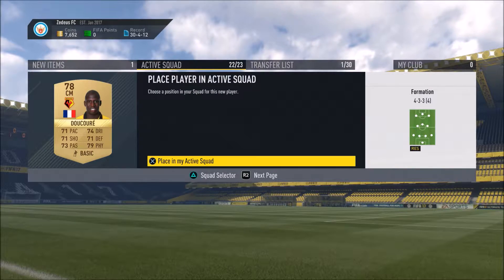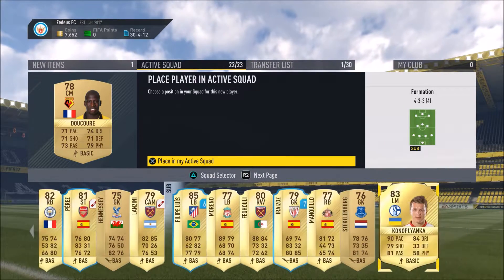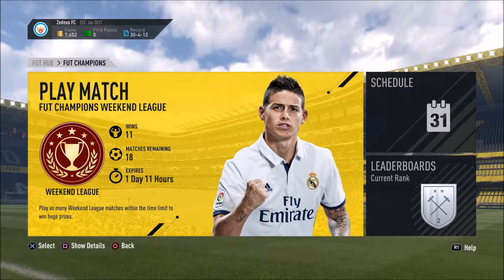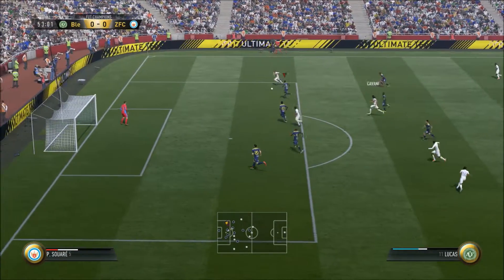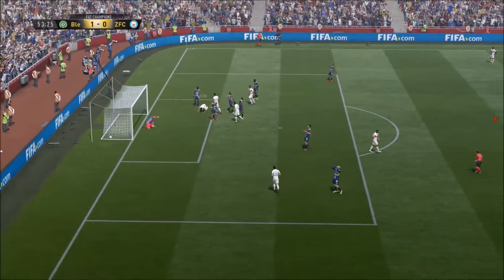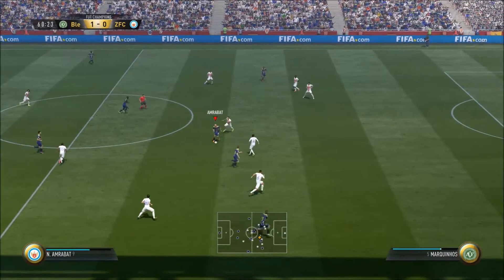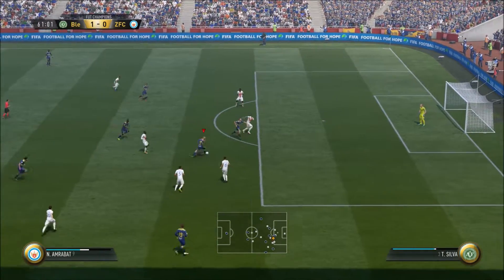We buy a new midfielder from Watford — look at the stats on him, no stat below a 71. You want your center mids to be good all-around players, and he is the definition of that. We're at 11 wins with 18 games to go — 11 wins and 11 losses. My goal for FUT Champs is if you can stay around .500, around an even record, you're doing very well, because you're playing against the best of the best.